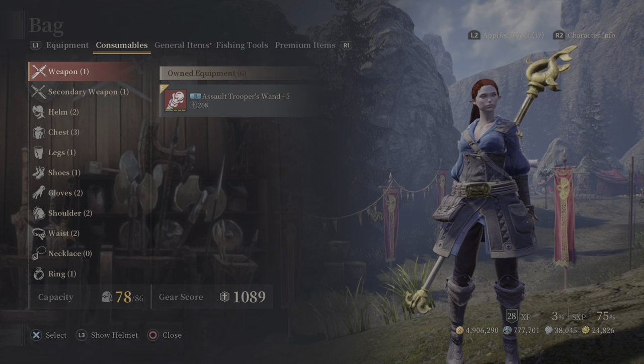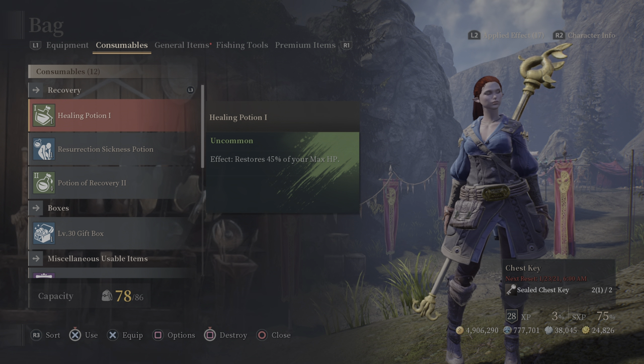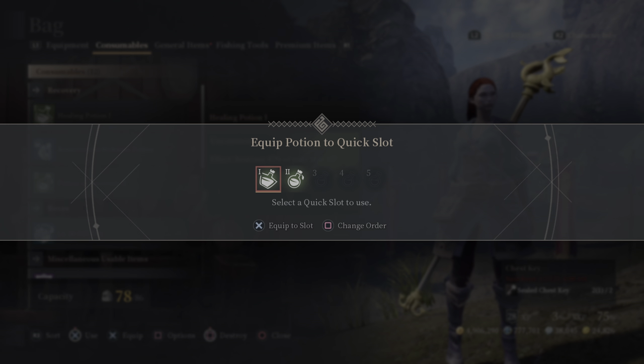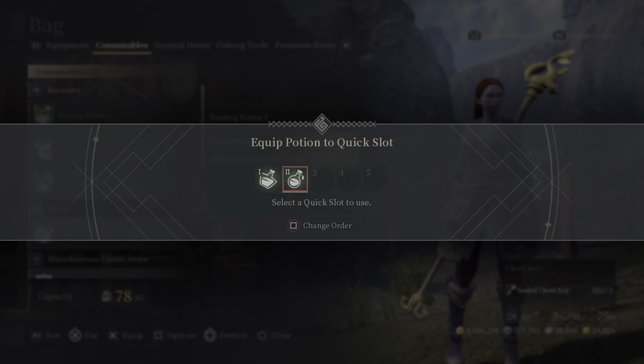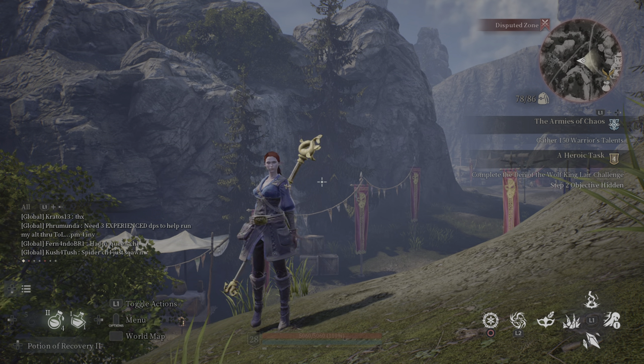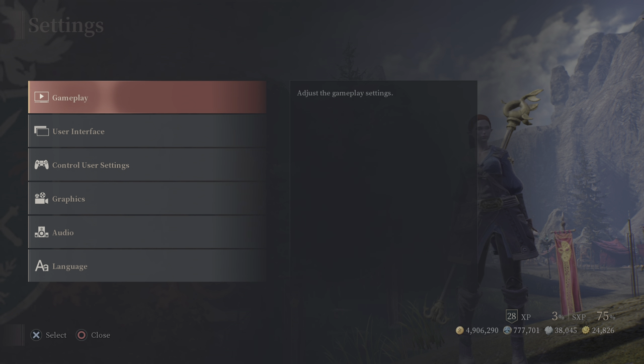To change the order, go back to Consumables, press X to equip, then press Square to change order. With the item highlighted, switch it to the desired slot and press Square again to confirm. That's Quick Slots. Let's go back to Settings and Gameplay.